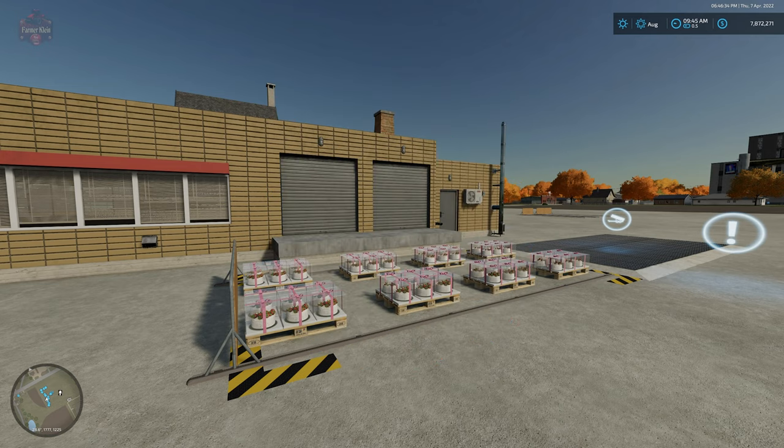All right, enough with the hype. Let's get down to the nitty-gritty and read the description. Tired of driving to pallet spawn places and pushing pallets with your tractor? Just place this pallet pusher and you will not need to have dedicated vehicles at spawning places to keep your productions running. The pallet pusher will help you push pallets out of spawning places of production so you can keep them running easily.